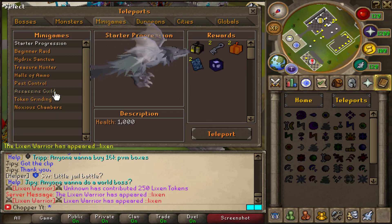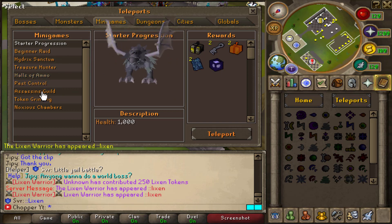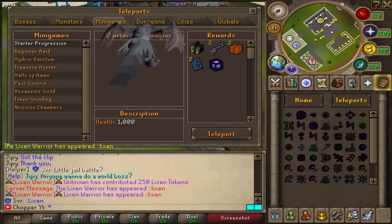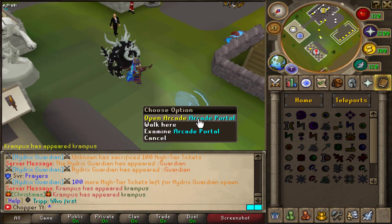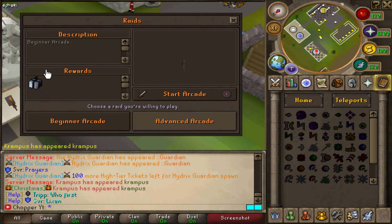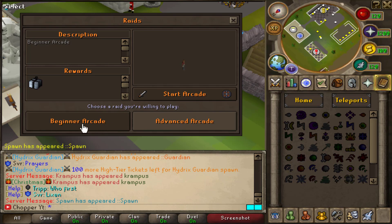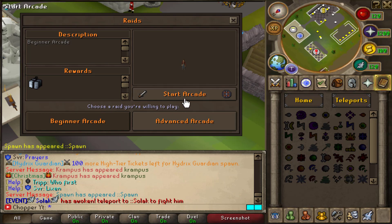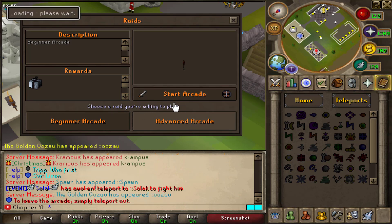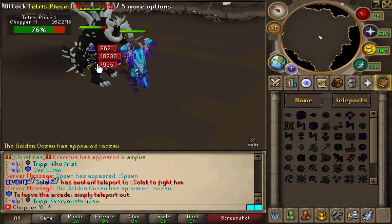They also have their very own arcade-style mini-game. The arcade portal is right here — you click it and begin. You can add your own players and start the mini-game. Let's go ahead and start it. This is pretty nice — you're basically going to be attacking an incredible amount of different types of bosses as you travel through the entire mini-game.